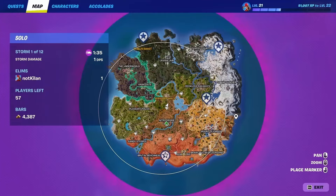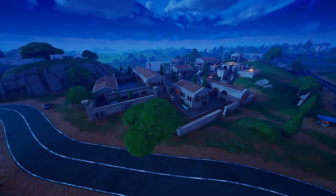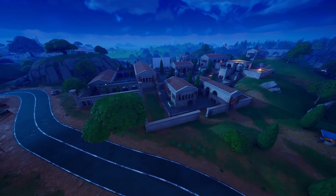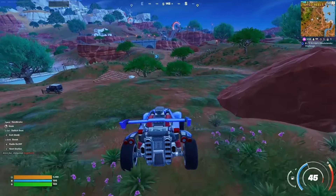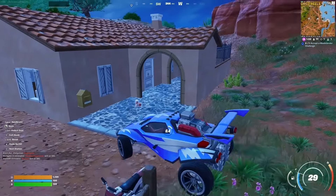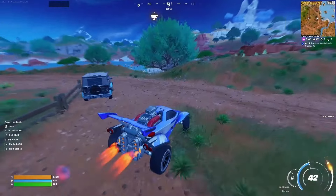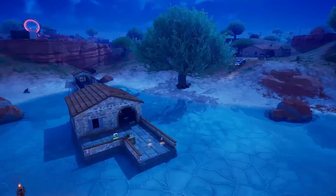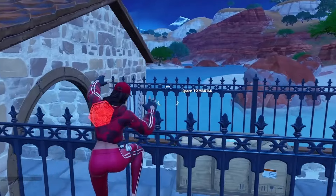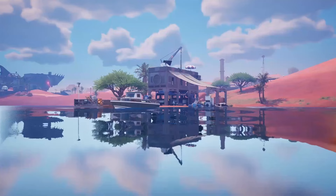That's still not the end of this loot route. You can go to Restore Drills and loot that POI, which will likely be untouched since nobody flies there. Or you can go up to this little house, where you'll find another one or two chests, and then go down to this little dock where you'll also find a few more chests.